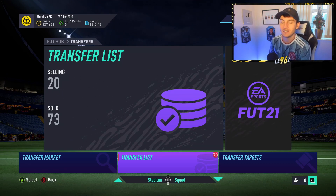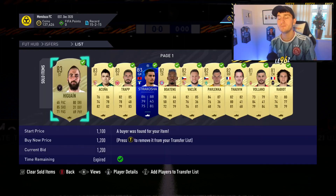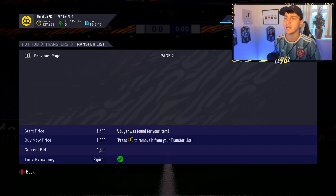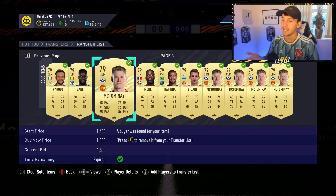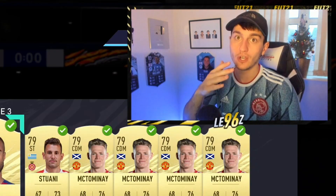Jumping over to this series, the Trading To 1 Million Coins series — where we go from nothing to a million coins on a next-gen console. I've been doing all of the Foundation SBCs. And if you watched the stream today, you'll know that we got NAPOL. I've also been selling my McTominays. Like I said the other day in the 'Buy This Card Before It's Too Late' video, I was telling you lads to buy under 1,000 coins.